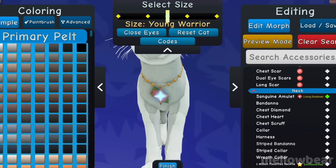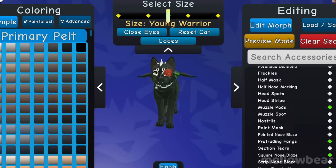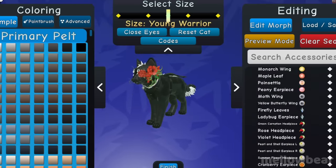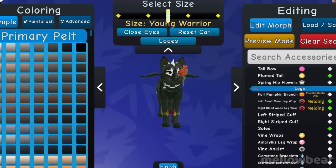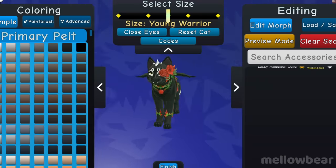At the end of all of this, you will end up with eight accessories. You will get the Sanguine Amulet from the first part, then the Rose Eyepatch, Blood Moon Earpiece, Blood Moon Fan Earpiece, Left Blood Moon Leg Wrap, Right Blood Moon Leg Wrap, the Blood Moon Belt, and the Blood Moon Neck Piece — all from the second part.